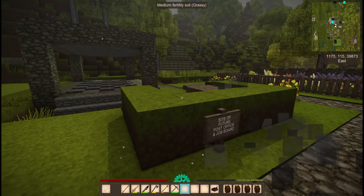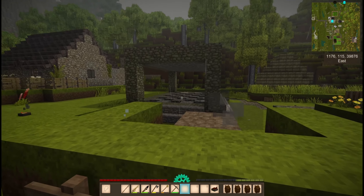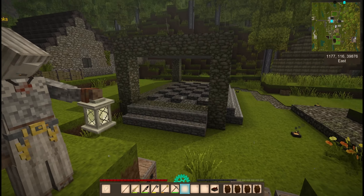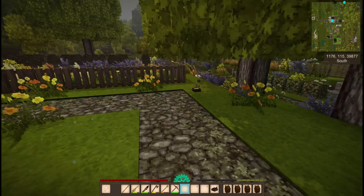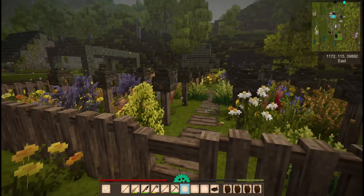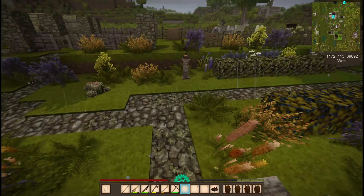So this is the site of the future post office. We're going to be moving the pit kiln, and here is the charcoal pit. We're going to be moving this when we get the forge a little bit more done. Here are the bees — you can hear them buzzing, they're very happy. And we have a million candles, so if you need to steal candles for your build or anything, feel free.